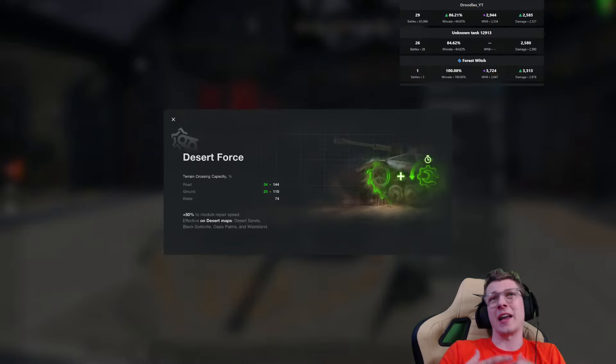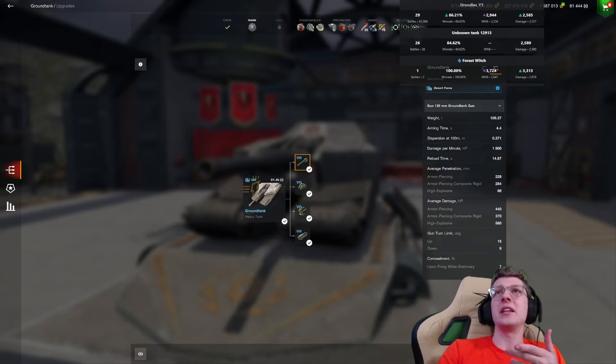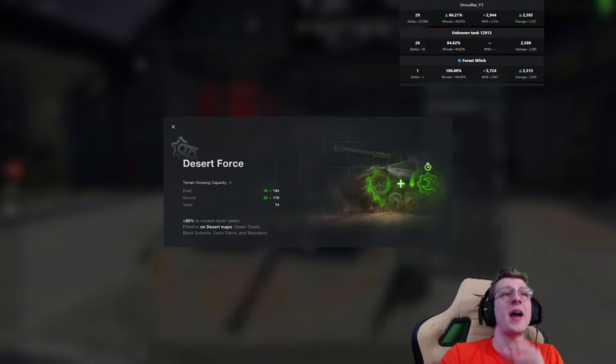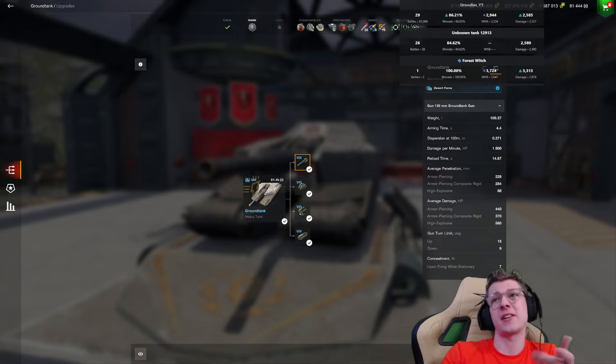This vehicle features a mechanic called Desert Force — the same mechanic you'll find on the Pharaoh. If you're driving on desert terrain, on maps like Desert Sands, Black Goldville, Oasis, and Wasteland, this tank will drive 50% faster and has better module repair speed. It's a cool mechanic.